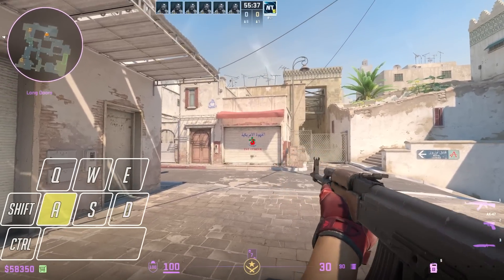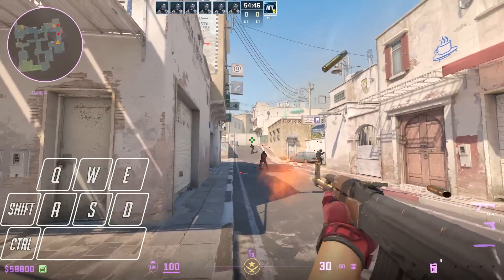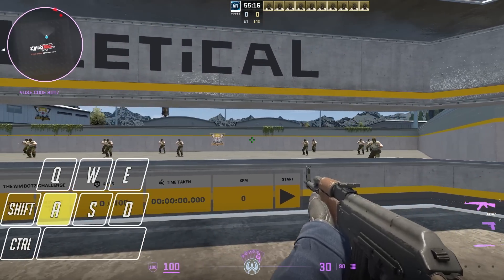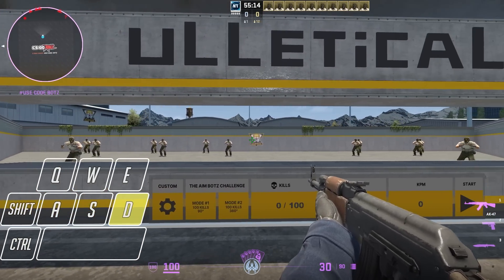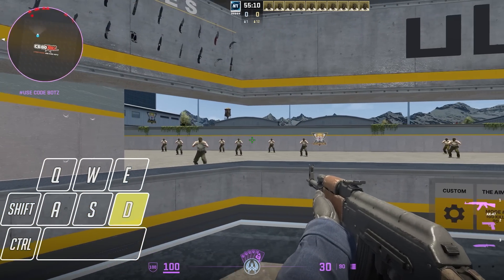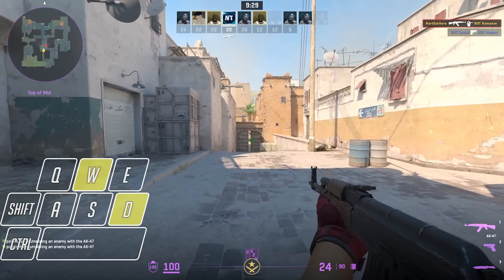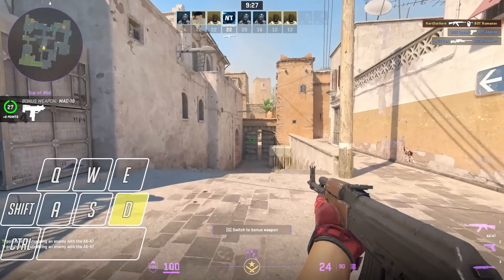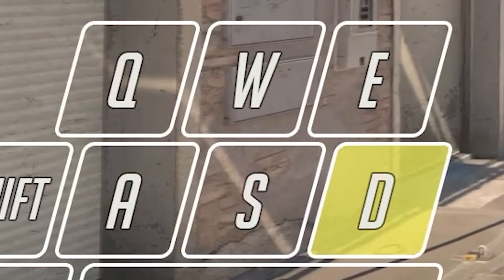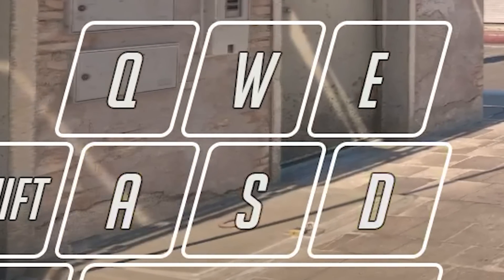Next, let's go over the basics of counter-strafing to understand the next features of the keyboards. In CS2 you need to be completely still for your bullets to be accurate — this is where counter-strafing comes into play. By pressing the opposite movement key and letting go of the directional key you were using, you come to a stop and can shoot accurately. For example, if I'm strafing to the right with D and want to counter-strafe, I let go of D and tap A. There are some milliseconds in between those actions that are not perfect, and potential human error can occur.